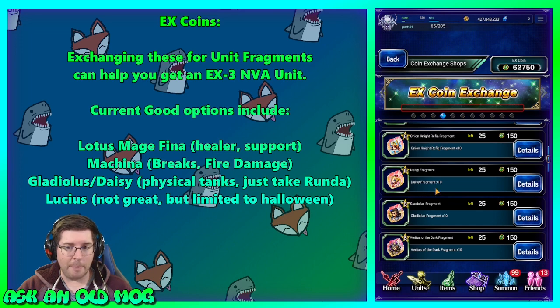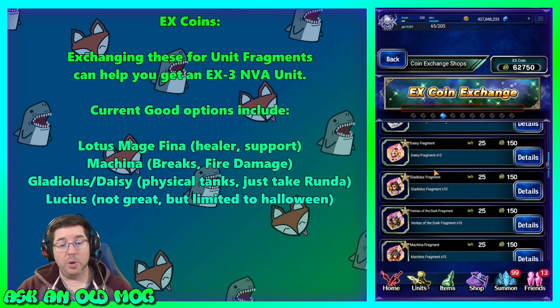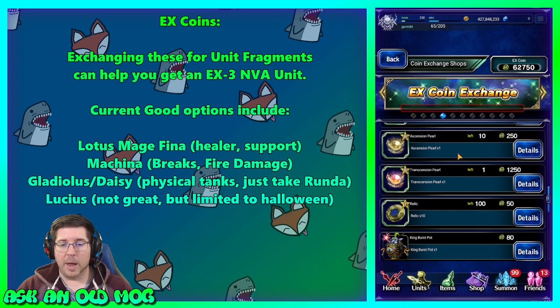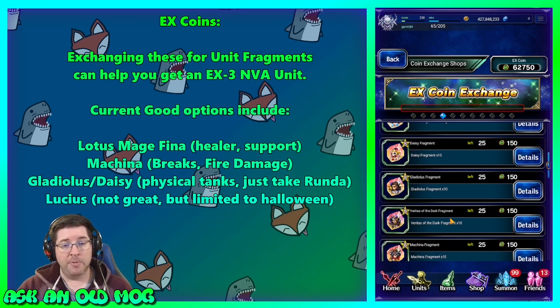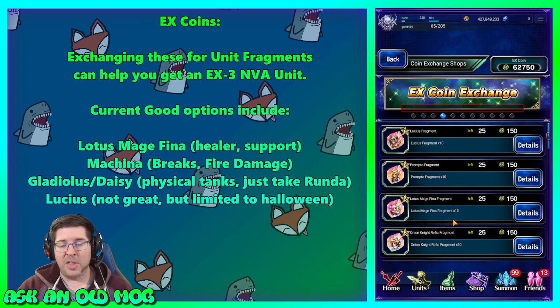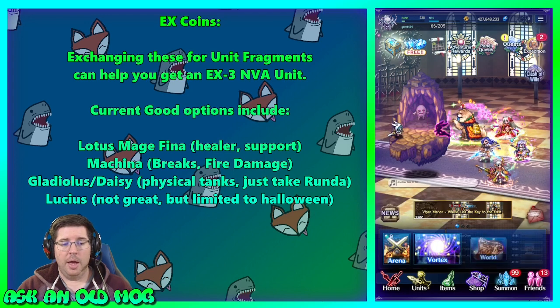There are some things you could grab from these coins, but I think this is where it's really worthwhile: grab Pearls — there's a Transcension Pearl here — and Relics. Relics are used to craft Esper Ore, which you can use to upgrade your Espers. Grabbing relics, pots, and pearls is a really good use of your EX coins. Don't forget these will be gone in a month, so make sure you get them before they go away.